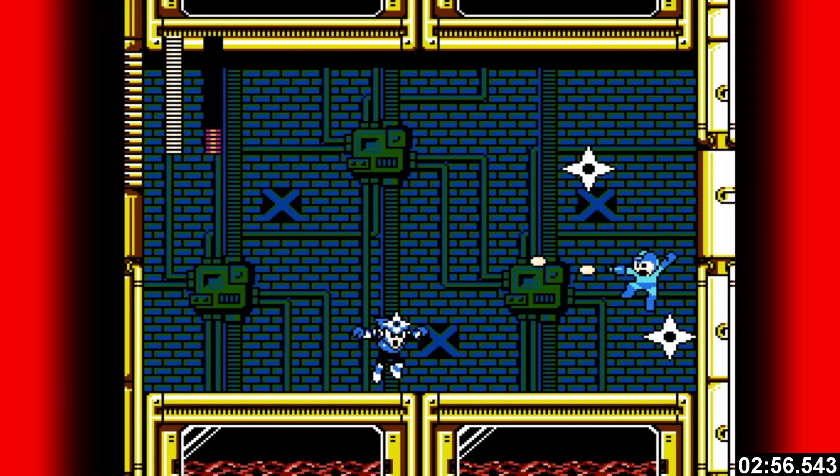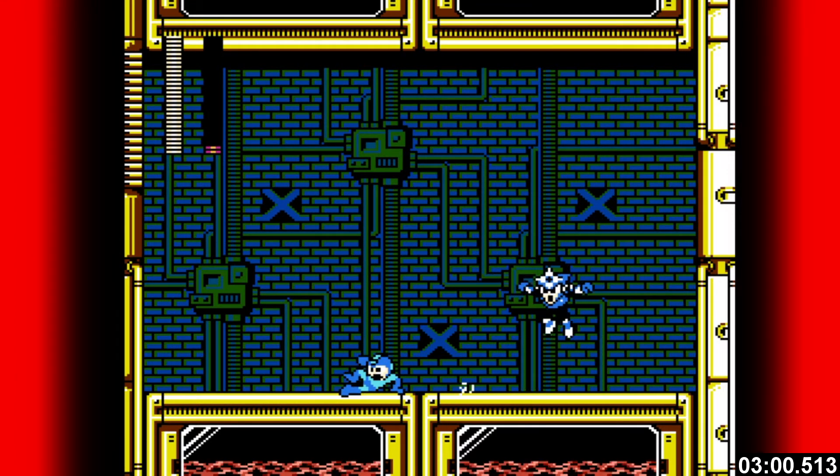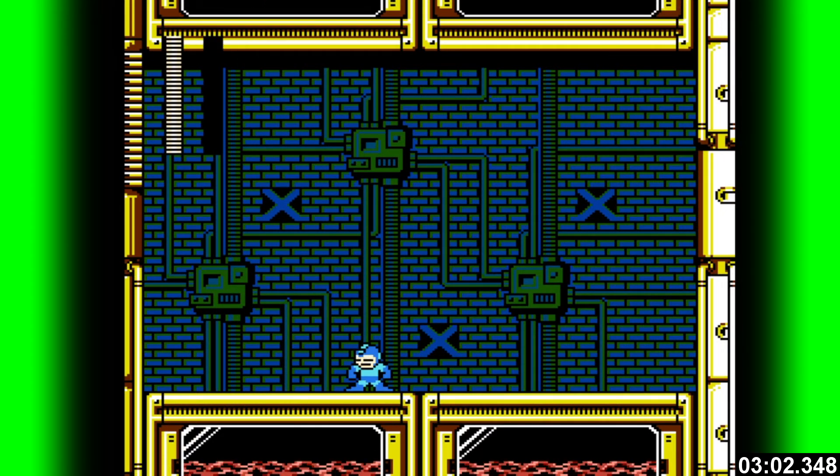Once you're backed into a wall, anticipate the slide and jump over him. This last part you can see I got too far away and he went for the slide attack. It's tricky, but you can remove the variables. Try it yourself and let me know how it goes.